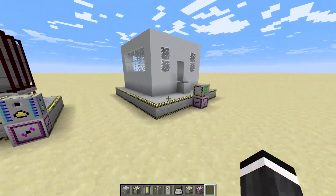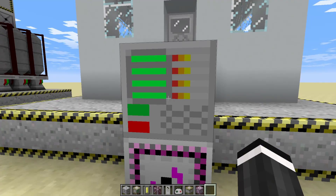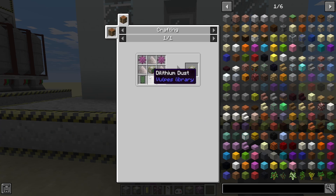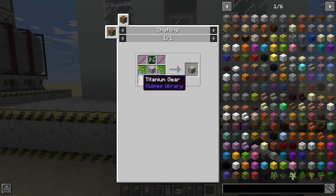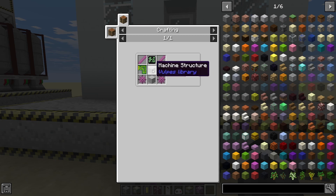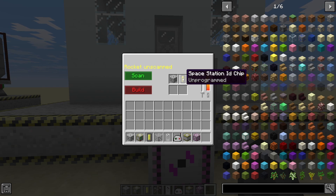Don't get confused because the rocket assembly machine and the space station assembler look exactly the same. To craft it you need two titanium gears, dilithium, two advanced circuits, and a rocket assembly machine — which itself needs more titanium, circuit boards, iron, concrete, and a user interface.